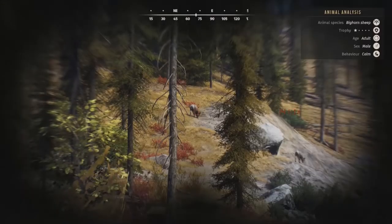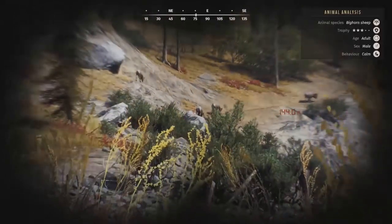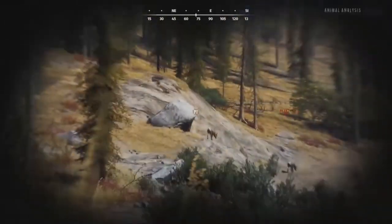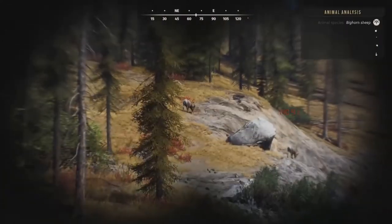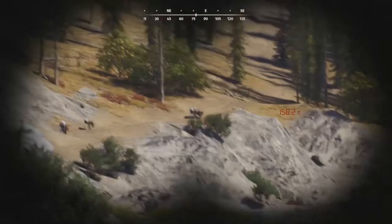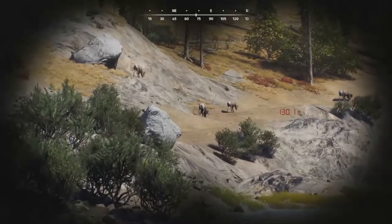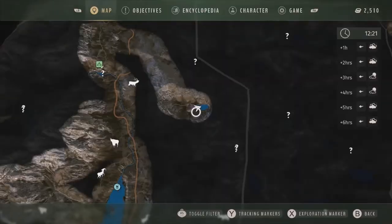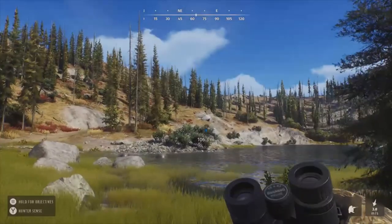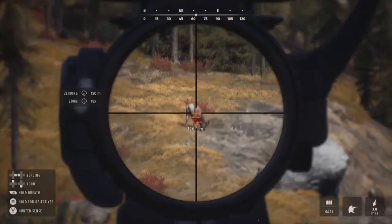We have bighorn sheep up ahead — a one-star adult and a really nice three-star adult, who I think has a lot of potential to be a five-star at some point. There's also a three-star mature. I think we might take down that one-star adult because compared to the three-star mature or three-star adult, he is super, super small and probably doesn't have great genetics. We'll leave the three-star adult and three-star mature for now — I definitely want to keep tabs on that three-star adult because I think he has a lot of potential to be a five-star. Going ahead and marking this spot.